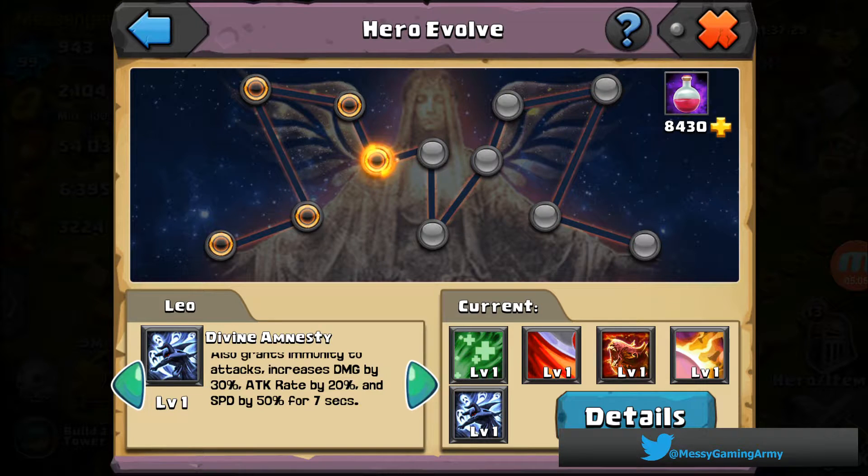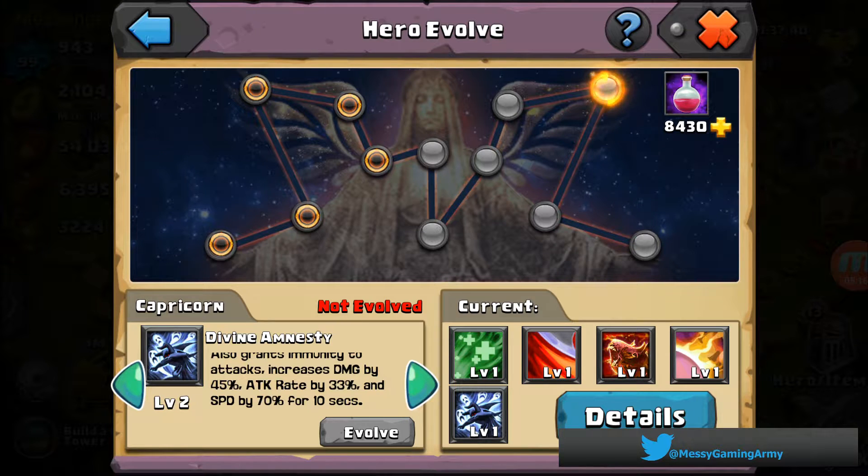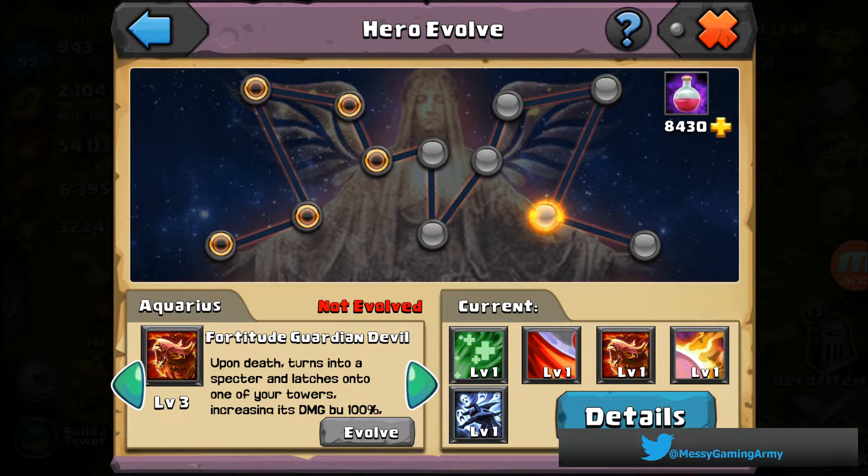But if you're a beast and you get this pumped up even higher, the numbers go to damage by 45%, rate by 33%, speed by 70%. And the Guardian Devil numbers go crazy high too.